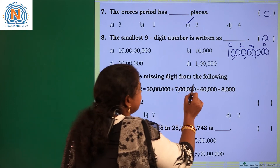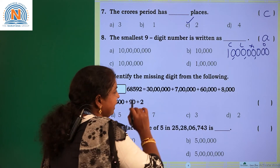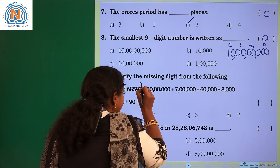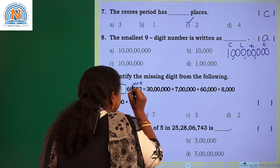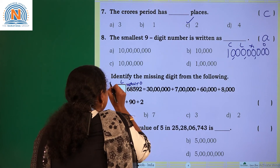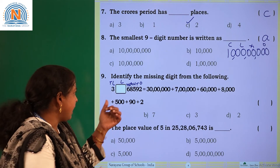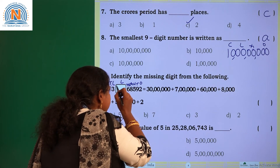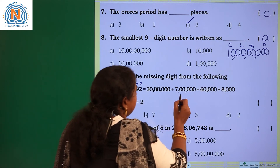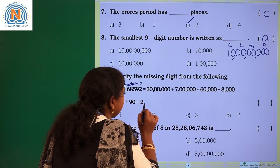Identify the missing digit from the following. Missing digit we need to identify — its expanded form was given. Let us write the places of this number: ones place, tens place, hundreds place, thousands place, ten-thousands place, lakhs place, 10 lakhs place. The digit 3 is in the 10-lakhs place and you need to identify which digit is missing. So: 30 lakh plus 7 lakh plus 60,000 plus 8,000 plus 100 plus 90 plus 2.